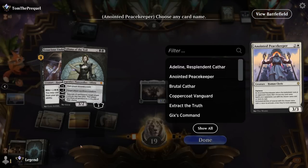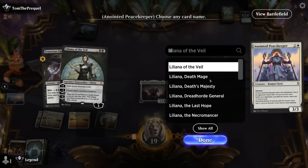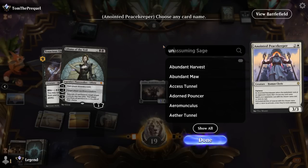See Liliana and Underdog. I'll name Liliana — although it's not too effective when we can just sacrifice a 1/1 token to it, so maybe naming Underdog makes more sense.